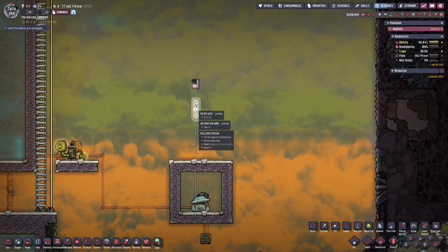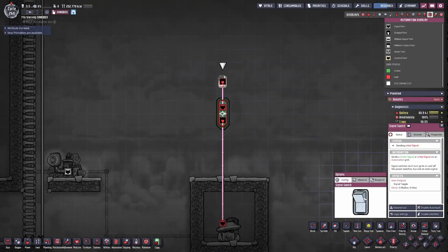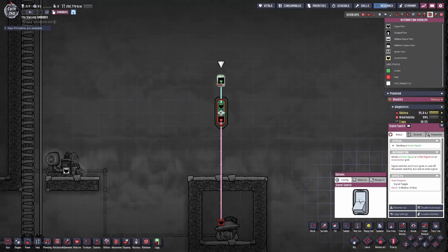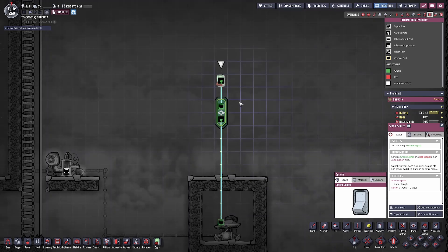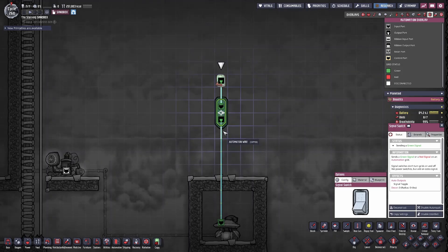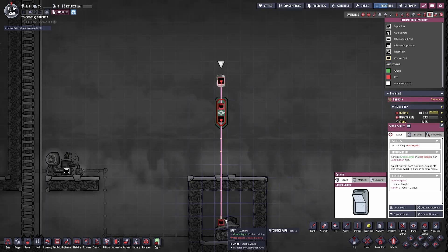A filter gate is directly the opposite of a buffer gate. A filter gate will only send a green signal from its output when the green signal to its input has satisfied the countdown clock — a countdown clock that you set. This may be useful for applications where you're getting a signal that is constantly bouncing back and forth between green and red, and you don't want to accidentally trigger a building into turning on or off unless a certain amount of time has passed. You can see that when I keep the signal switch on for the set amount of time and the countdown clock hits zero, it allows the green signal to pass through. Then as soon as the input signal turns to red, the whole system shuts off.